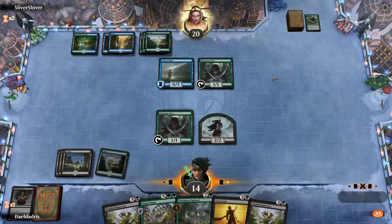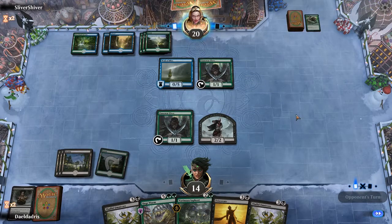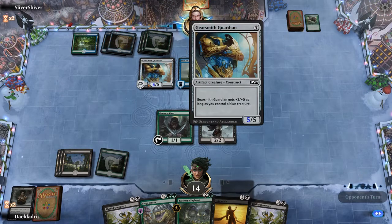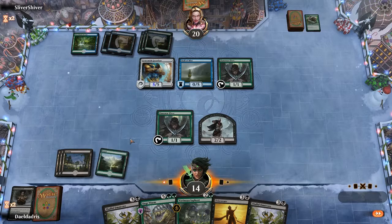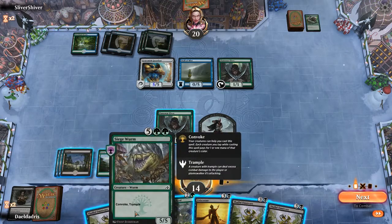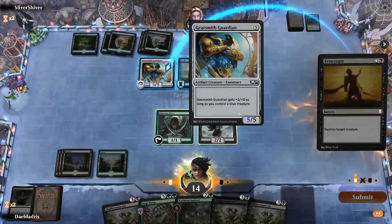Opponent just stopped the time — I don't know why. I apologize if I'm coughing too much but it looks like I've got a cold. So they got a Gearsmith Guardian — pretty good card against us. Fortunately for us we can cast Eviscerate on it. We can't really cast the Siege Wurm yet, so we might as well just use our Eviscerate on it.